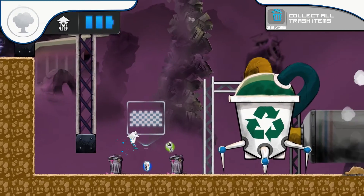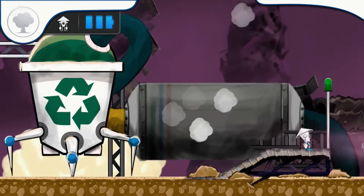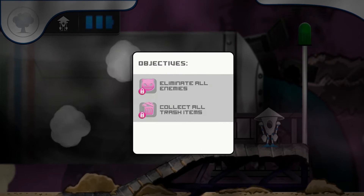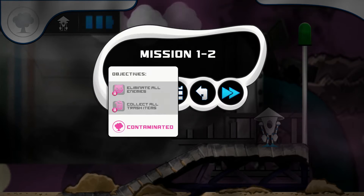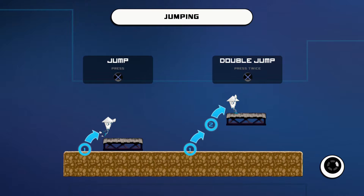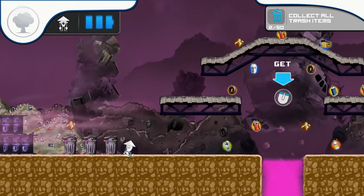It does introduce some other mechanics. The third area consists entirely of water levels, which is just the worst. Water levels in general, especially in side-scrolling games, are not great. And in a game like this where you're constantly moving in one direction, instead of jumping you're holding the X button down to move up and down — it does not control very well.